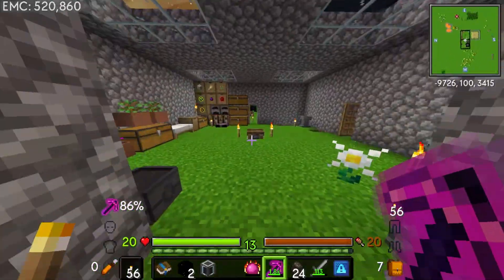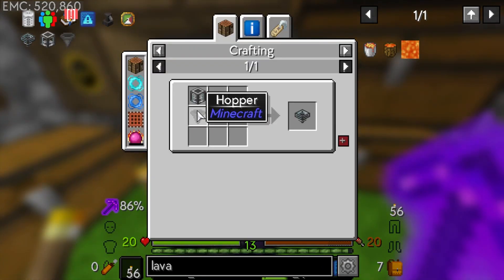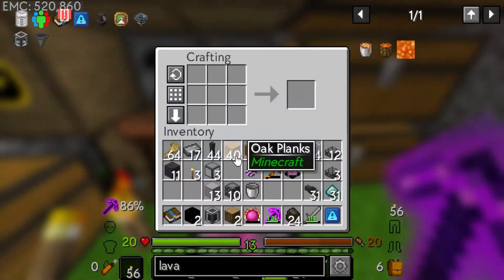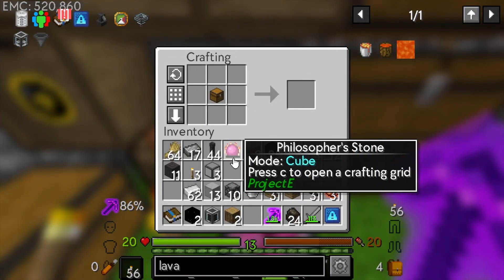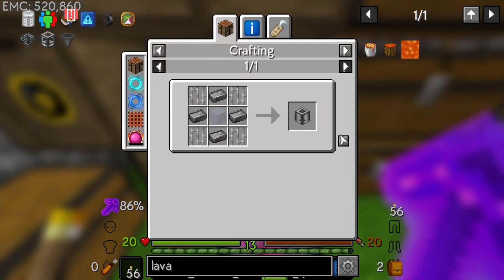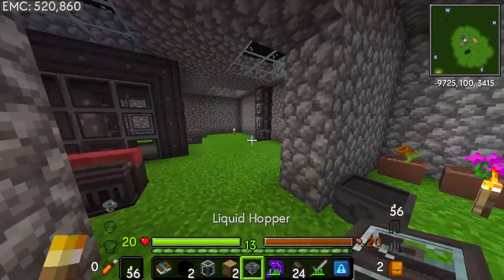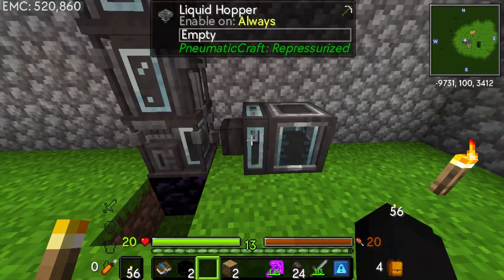Let our refinery cool down. I want to make something called a liquid hopper because liquid hoppers would be really useful for us right now. I should also think about getting hopper bonsai pots because we're using up a lot of wood and not really producing any. I can make more iron bars very simply - and now we've got plenty enough. Turn that into a liquid hopper.